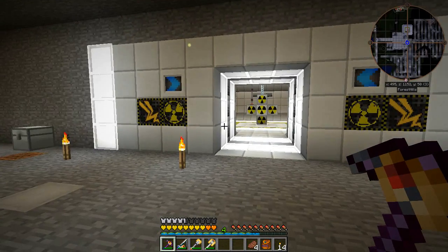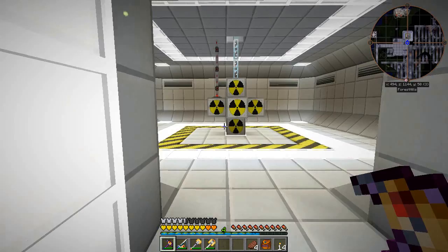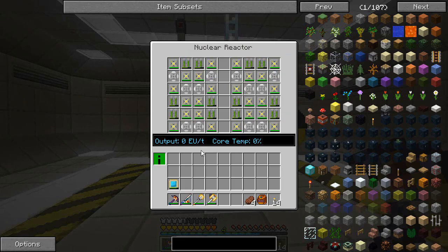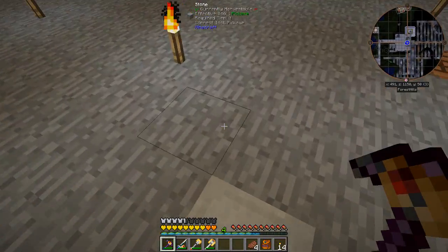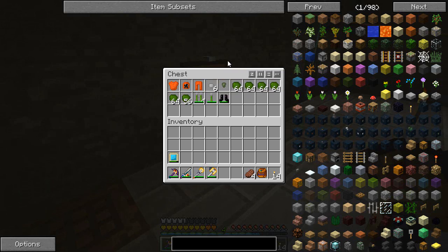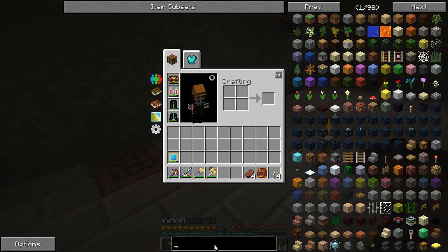We're going to continue on the nuclear path a little bit, mainly just using the bits that we've gotten from the nuclear. One of the things I've done is I've duplicated the setup, so we now have 360 EU per tick. I've also run a few cycles through it - that's just about the last of all my uranium. The uranium gets converted to plutonium, and I've got some tiny piles left.